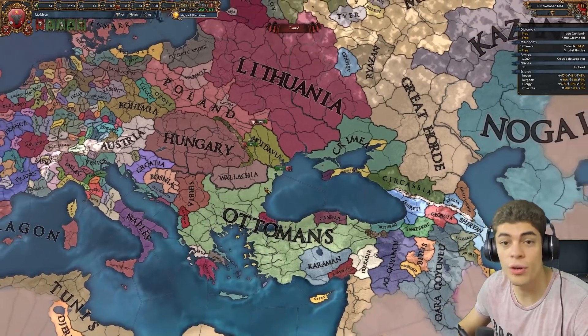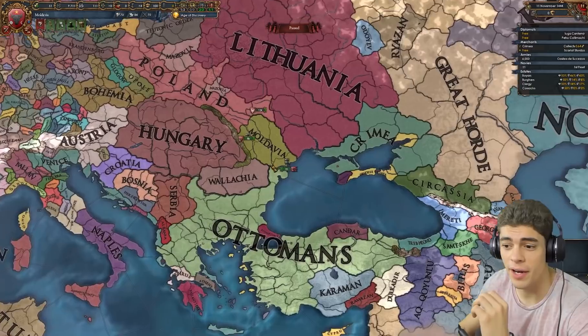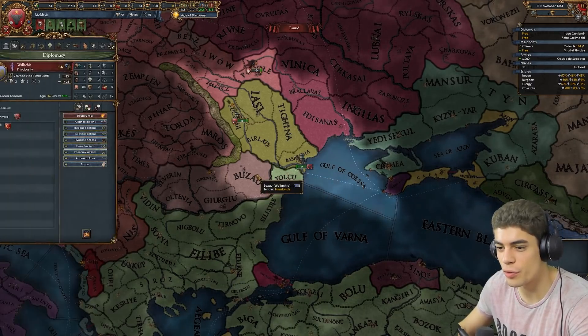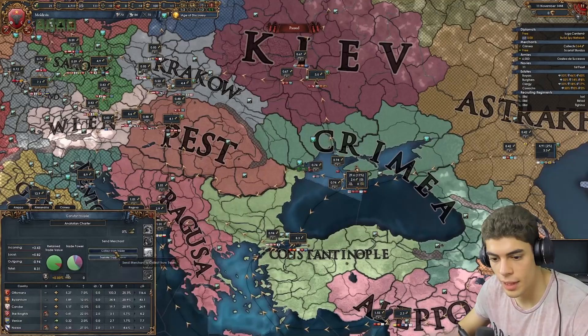I'm going to show you something really cool. There are two countries that can do this: Wallachia or Moldavia. I think Moldavia is better because it has a coastline, and it has a little bit more flavour in the beginning that gives you potentially a really good ruler, which might be better than Vlad. But for pure roleplay, Vlad's better.